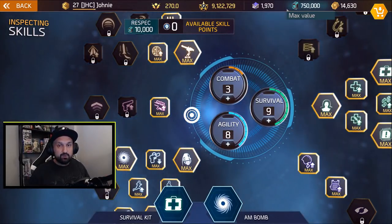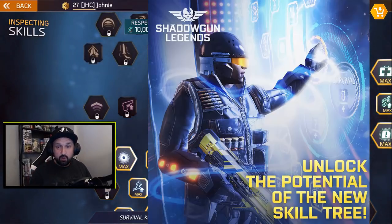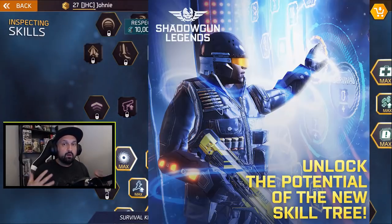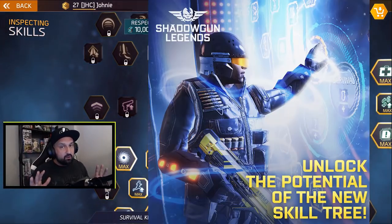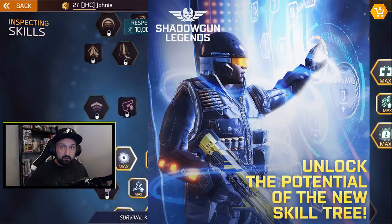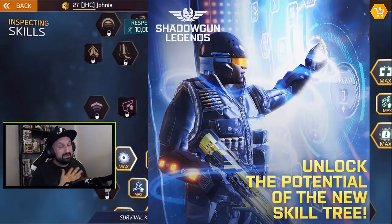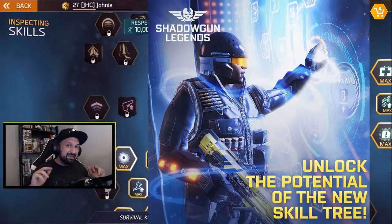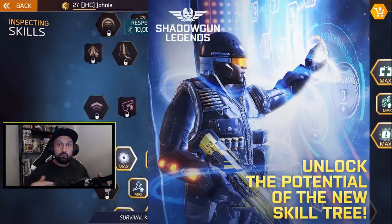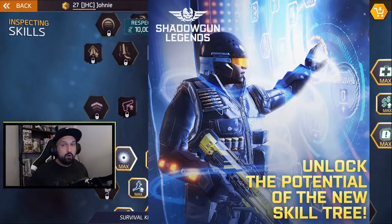So they say it's gonna drop soon. Here's the post from Facebook: 'Shadowgun Legends - unlock the potential of the new skill tree with update 0.90.' We already know the skills are gonna be shuffled, we don't know exactly what to expect, and we also know that some skills will be rebalanced. They did talk about EMP a little bit, and they also talked about AM bomb, which is gonna be kind of nerfed for PvP. They want to extend the duration of the bomb so you have time to escape, but still get the same value for PvE.